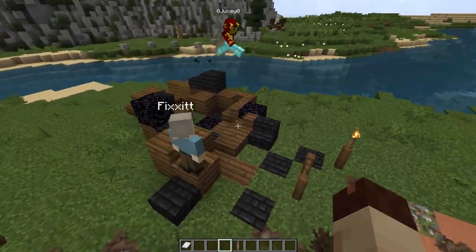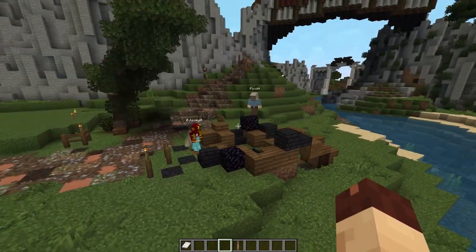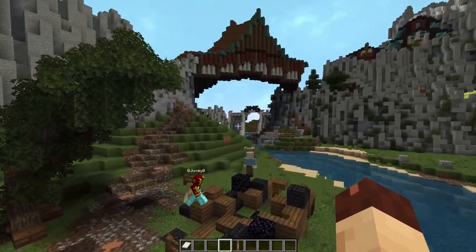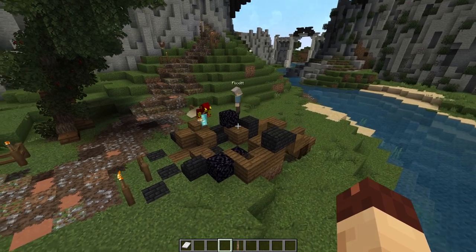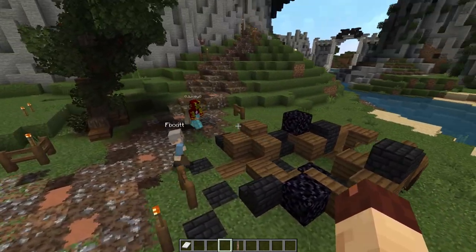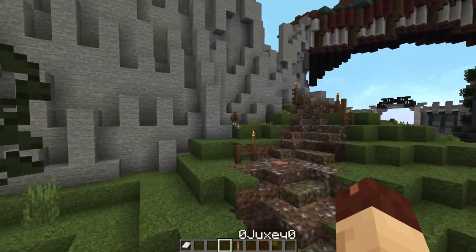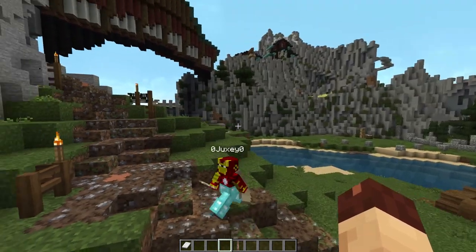Over here is a burned-down wagon that's also going to connect to the lore in this area. I used obsidian, which I've never used before — it's tough to use. I'm noticing a chicken — I didn't realize there was a different chicken texture in this pack, it's too funny.